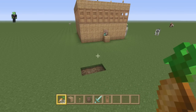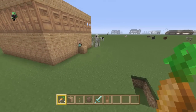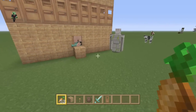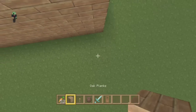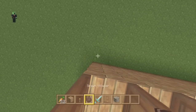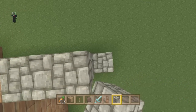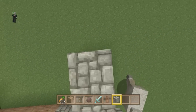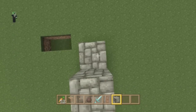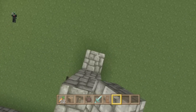If you do have a farmer, you can just give them food, or you can go ahead and build them a farm. The farmer will actually harvest the food, replant it, and give it to the villagers around the place. I'm just going to build a quick farm — pretty sure you guys know how to build a farm.